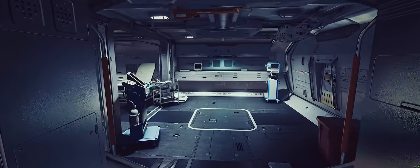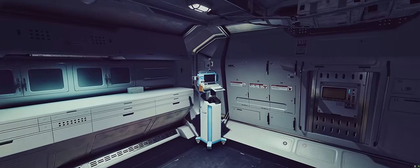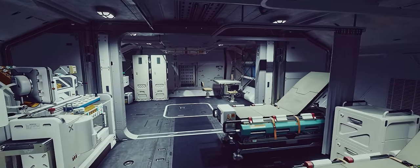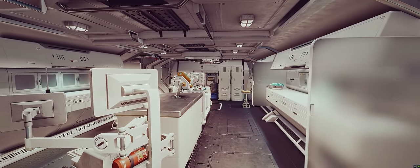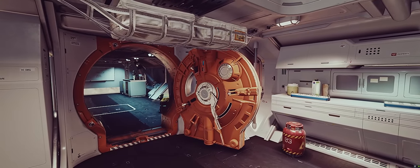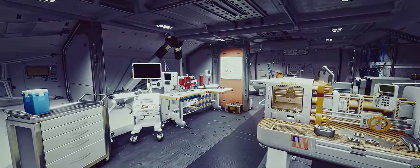Off to the left is the infirmary. Infirmaries actually do have a purpose — they allow you to make pharmaceuticals to heal yourself from serious injuries such as broken limbs or infections, and you also have a research lab in here for researching other stuff as you progress through the game. On the other side is the lab, which does essentially the same thing as the infirmary but looks different. I really love the interior of Deimos stuff. And then towards the end of the lab is where the workshop is — this is where you can work on your suit, your weapons, and manufacture more complex parts on the go.